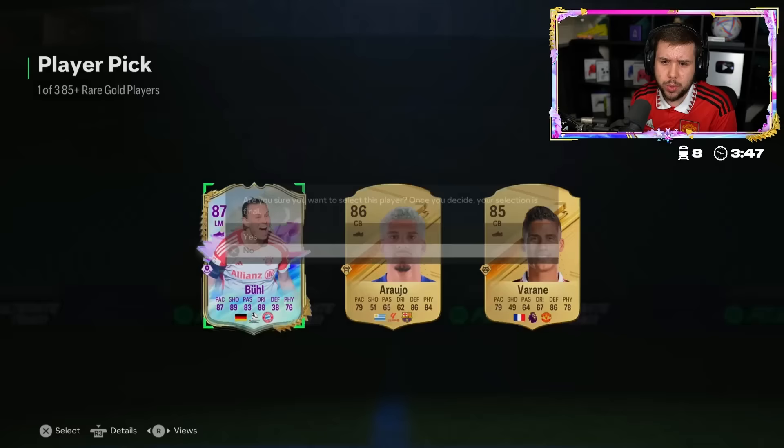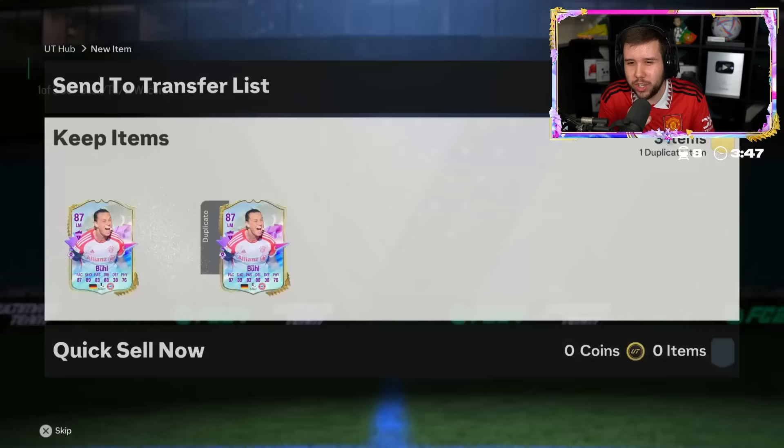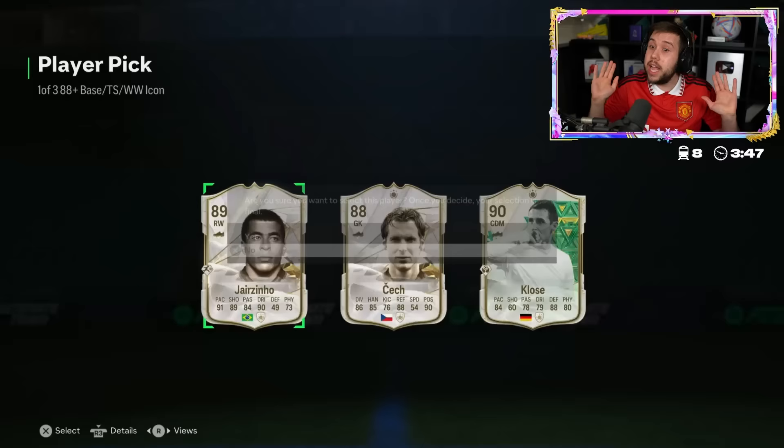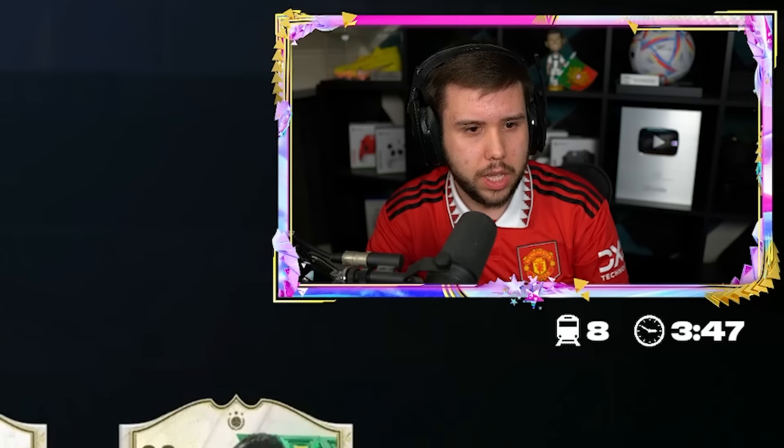We get the same player twice - I guess we move. Here we go, we got one either side - some may say it's a perfect setup. Icon player pick, good luck - come on, don't just give us base cards. It's base Jairzinho! We're not complaining - I don't know how much Jairzinho goes for, but it's a crazy card to get. I do not like playing up against him this year - he is super annoying.